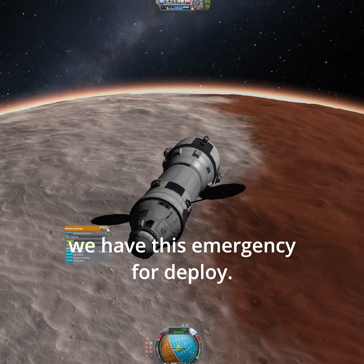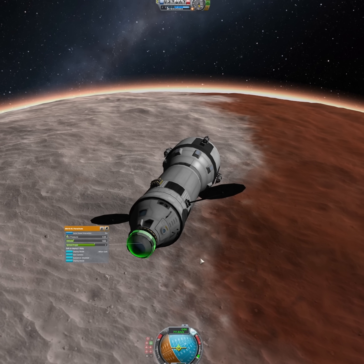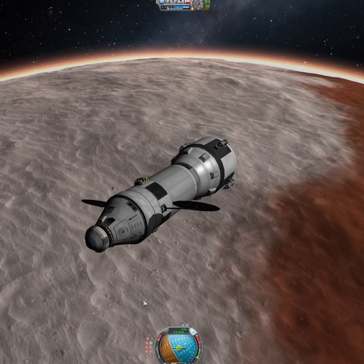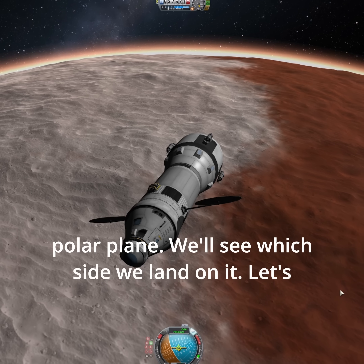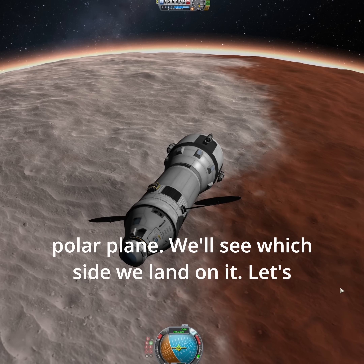Now we have this emergency for deploy. So we're aiming to come down somewhere around here, right on the outskirts of the polar plane. We'll see which side we land on it. Let's come down.